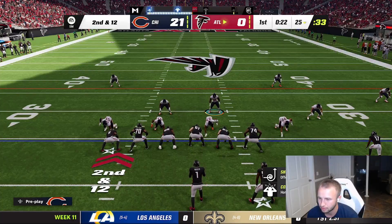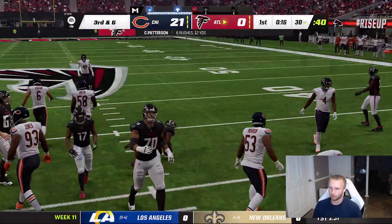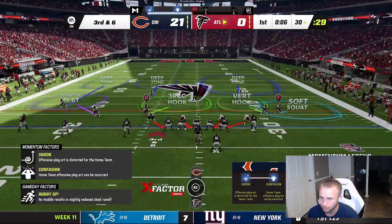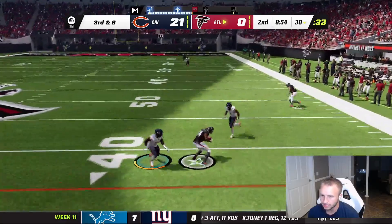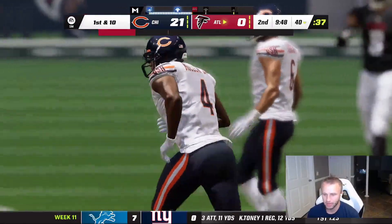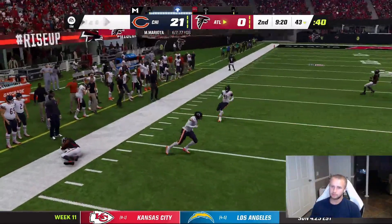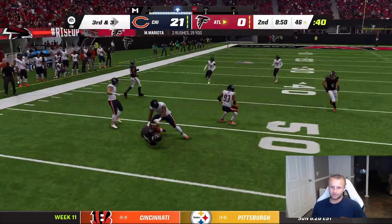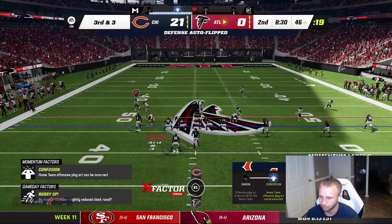They go on the ground — Roquan cuts it back for the tackle. Brisker gets lit up by Morrow. Third and six — defense keep making plays. Lots of underneath routes, Mariota scrambles out, hits Patterson for a first down — good coverage but we couldn't get pressure. Mariota stepped up in the pocket, made the right read. Then Patterson makes a nice catch for a gain of four on the sideline. Third and three — I'm bringing pressure, don't care, first time all game on a third and short.